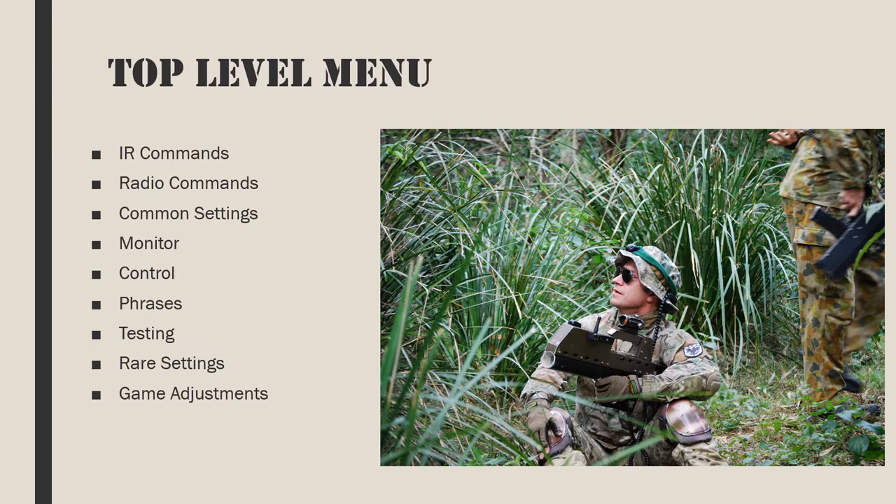On a master controller, commands are grouped by general categories. Categories can be scrolled through with the red and black buttons. To enter a category, pull the trigger. IR commands: this menu includes all temporary settings and commands issued via infrared transmission. The operator needs to point at the sensors on the target device and then pull the trigger on the master controller. IR commands do not make permanent changes to the target device's configuration.